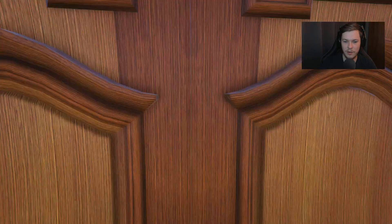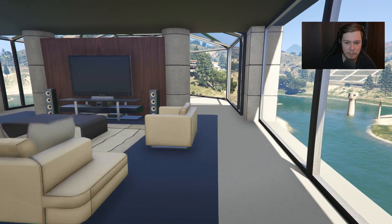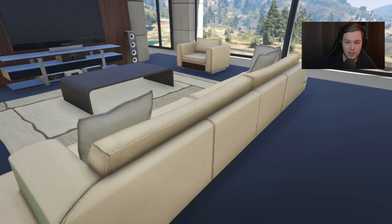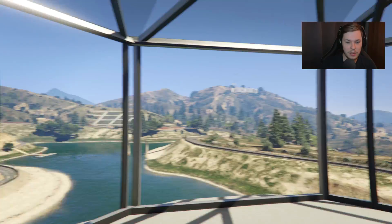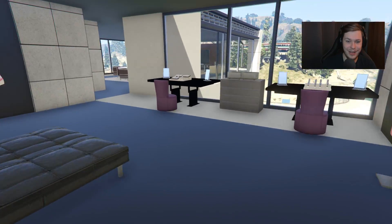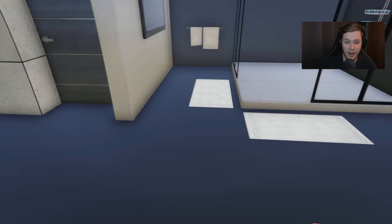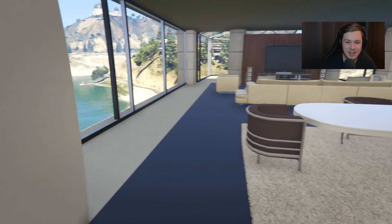Through that door is a massive bedroom — this must be the master bedroom. There's a dining table area, a huge TV setup with tables and chairs, and behind that a huge bed with nice views. On this side there's a massive walk-in closet and wardrobe — bigger than my room IRL, maybe three times the size. Down here is the bathroom with a jacuzzi, huge shower, bath, and toilet. What the fuck, this guy is rich.